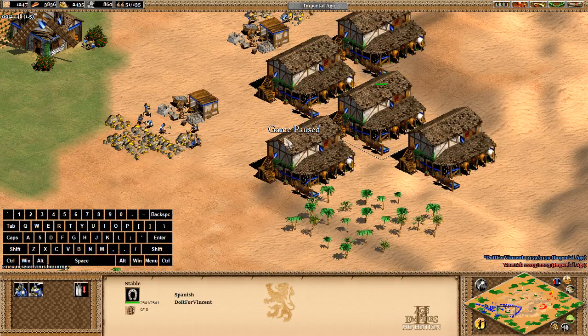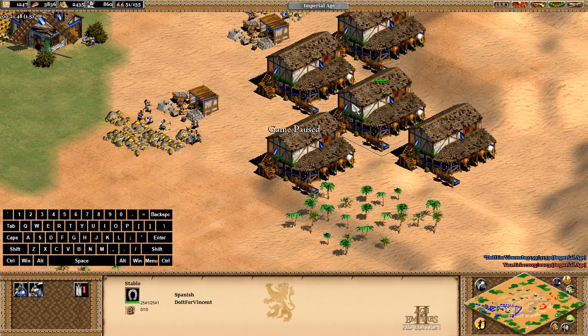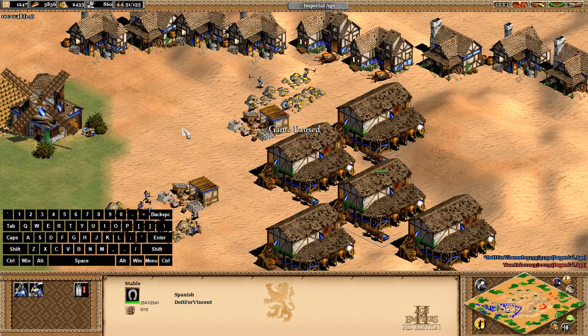You can see these stables — you can basically just select all the stables using a control group and then press either A or S. A is for hussars, which are light cavalry, and S is for paladins. Anything else will show up here too — if you're the Huns, for example, Tarkins will show up here. The default keyboards are grid-based, so A is hussars, S is paladins, D for whatever unit is next, and F for the one after that.